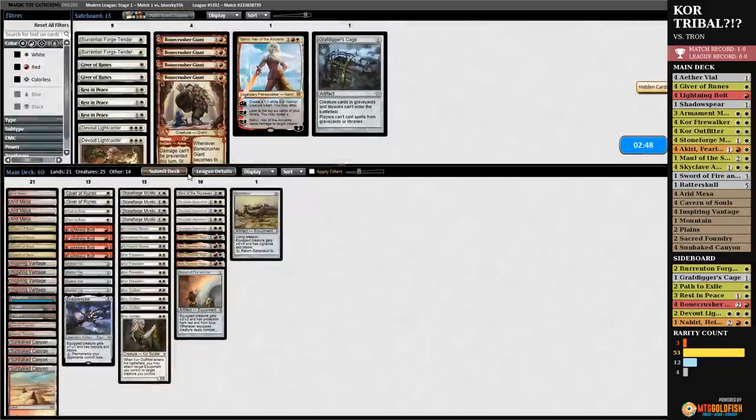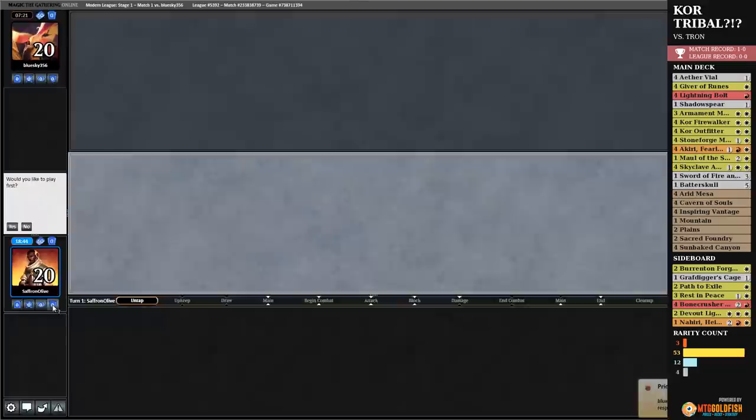I wonder if that's deckbuilding oversight by the person that made the deck, or if Tron isn't something to worry about for land-based combo decks. I mean, in all honesty, Tron is not super high up the meta at this point. Our sideboard does seem geared against the Shadow deck, Humans, Death and Taxes — those are the top-tier decks of the meta. We do have a lot of cards for those matchups. But we do not have cards for random Tron players, really.